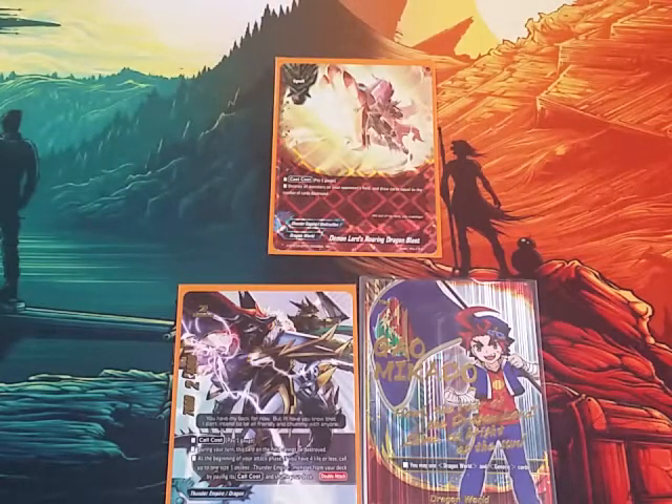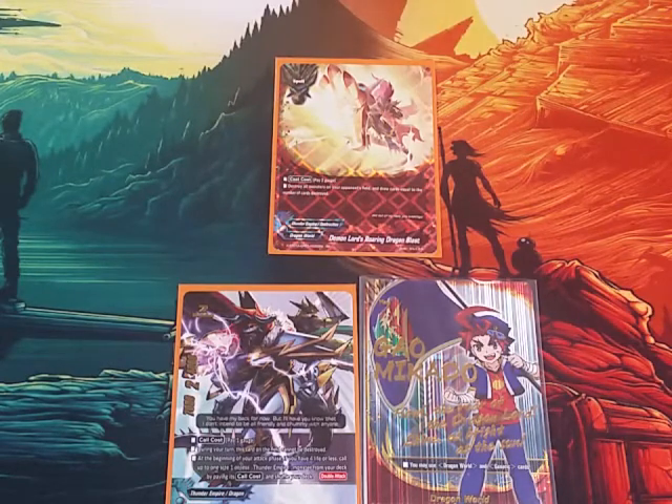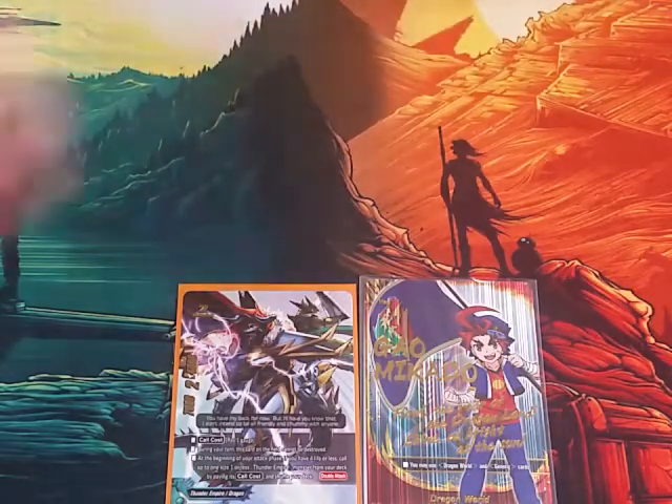As a 1-of, we're playing Demon Lord Roaring Dragon Blast. Cast cost: pay 2 gauge. Destroy all monsters on your opponent's field and draw cards equal to the number destroyed. It doesn't see much play, but when it is used it's very useful. If they're playing a size 1 rush deck, you can potentially destroy 3 monsters. With the chaos stuff coming out — size 30s can't be destroyed, but you can have up to 99 total on the board, so if they don't luck into all the size 30s and run a bunch of size 3s, you can blow up a lot. We play it as a 1-of.